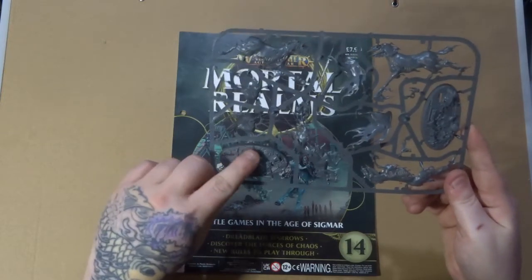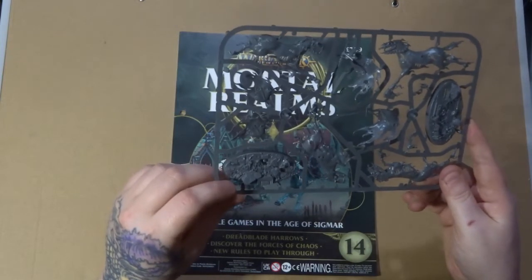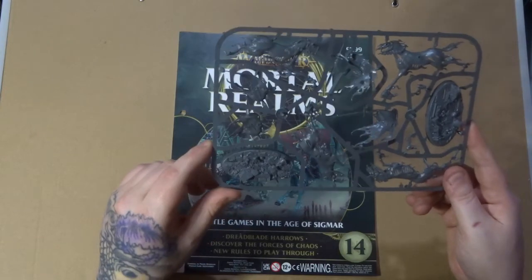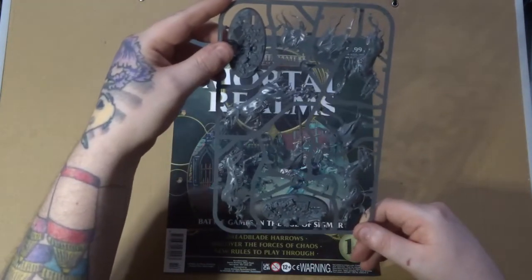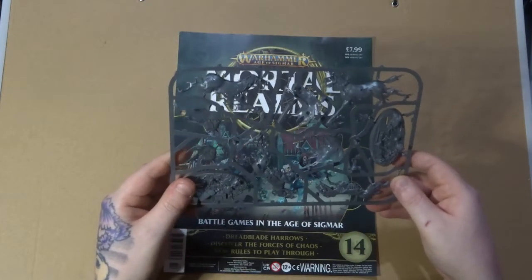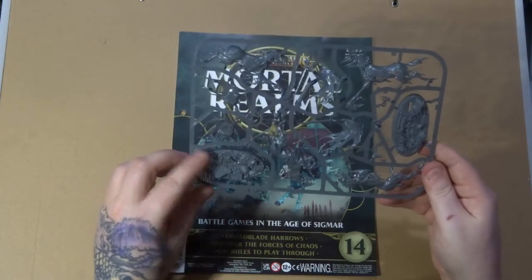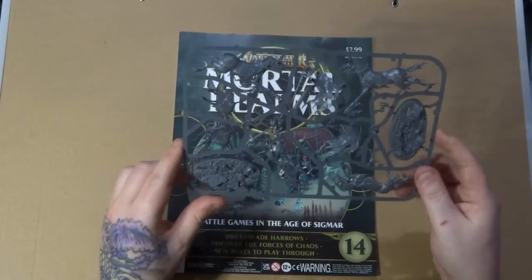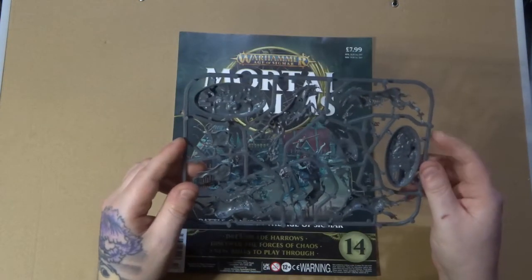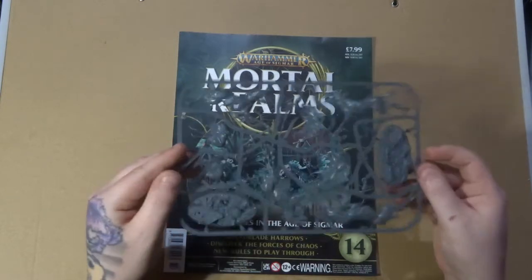They've got the moulded textured bases again which I do love. I wish Games Workshop would do that with all their miniatures. Got two of these guys and they are a little bit fiddly to put together. So this week I'll do this video plus the painting tutorial as well as a building tutorial to show you guys how these fit together and probably the best way to put them together in order to paint them.